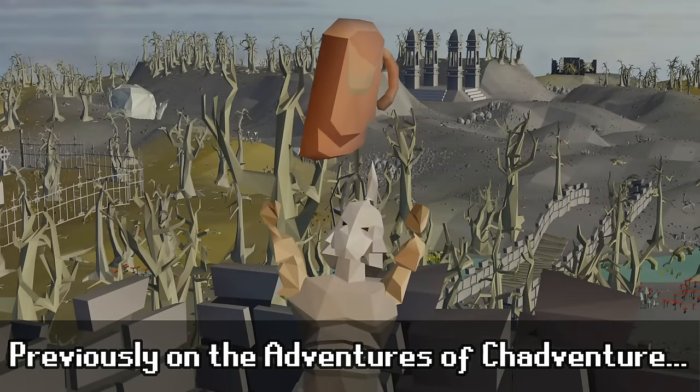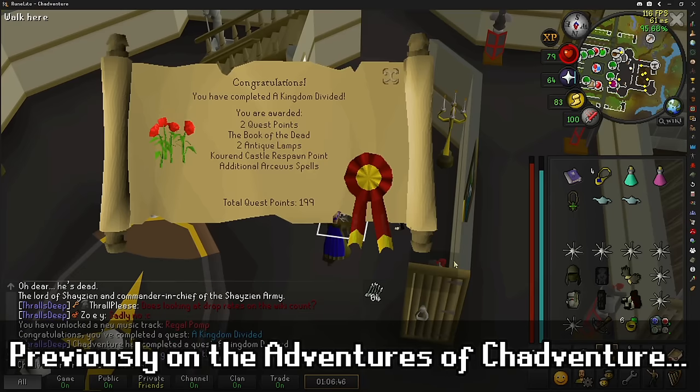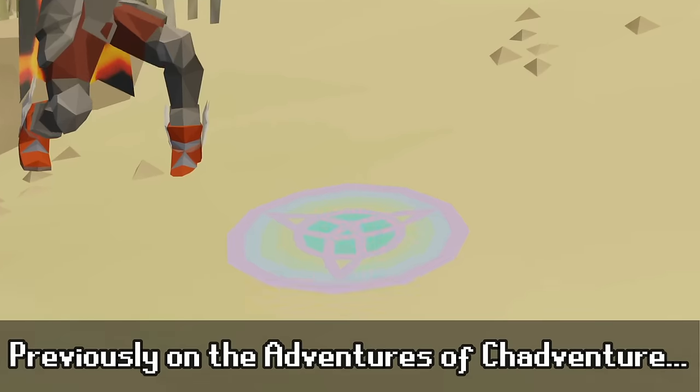In the previous episode, we unlocked a Rune Pouch, attached our Thread of Elidinis to it to make the Divine Rune Pouch, and completed A Kingdom Divided for the ability to summon Thralls. With these crucial unlocks, we have a lot more flexibility with our raids now.